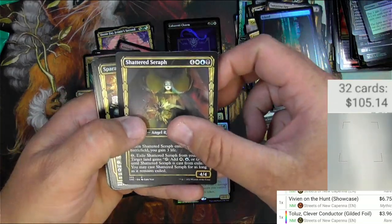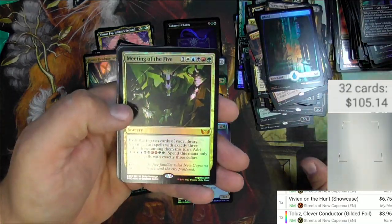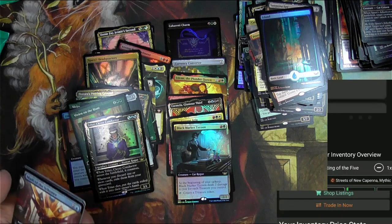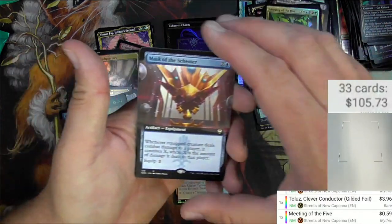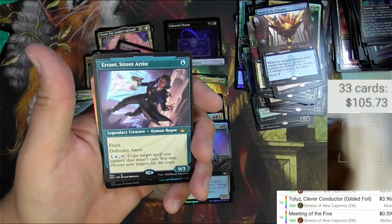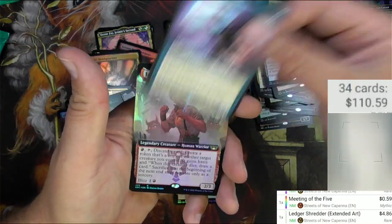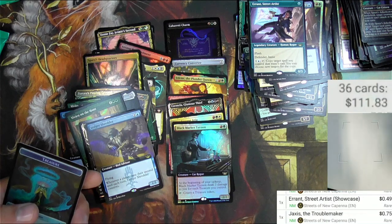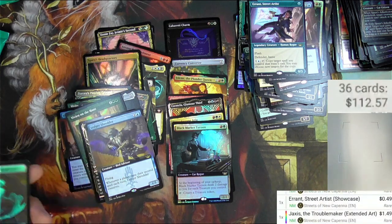Island, Shattered Serif, Brazen Upstart, the Adjudicators. Meeting of the Five — there's a mythic, a bunch of colors, and it's a foil: 59 cents. Mask of the Schemer Commander Card — can't scan. Ledger Shredder is pretty decent: $4.86. The Showcase Errant Street Artist — not a big one. Jaxxist the Troublemaker. Foil Box Topper Zip Zap: $1.49.